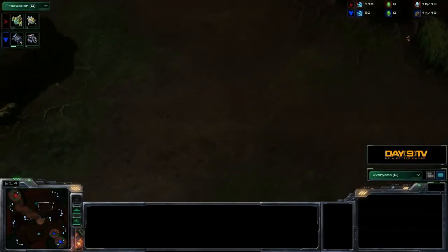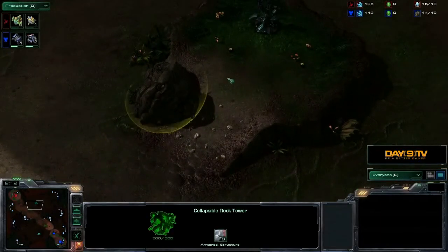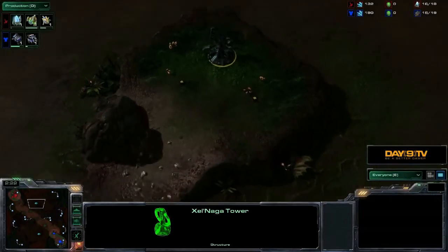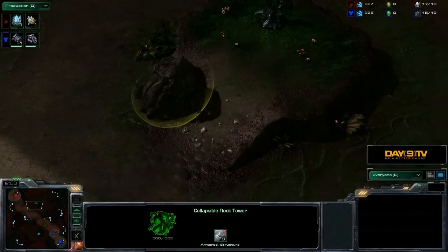It's a base that's relatively hard to hold — it's about equidistant from both players, so it's kind of unclear who's supposed to take that one. Another interesting formation is this Zelnaga tower that again has these collapsible rock towers, so a player can seize the tower, kill off the rock, locking that unit up there with the tower, getting some semi-permanent vision in the early game until the destructible debris are removed.